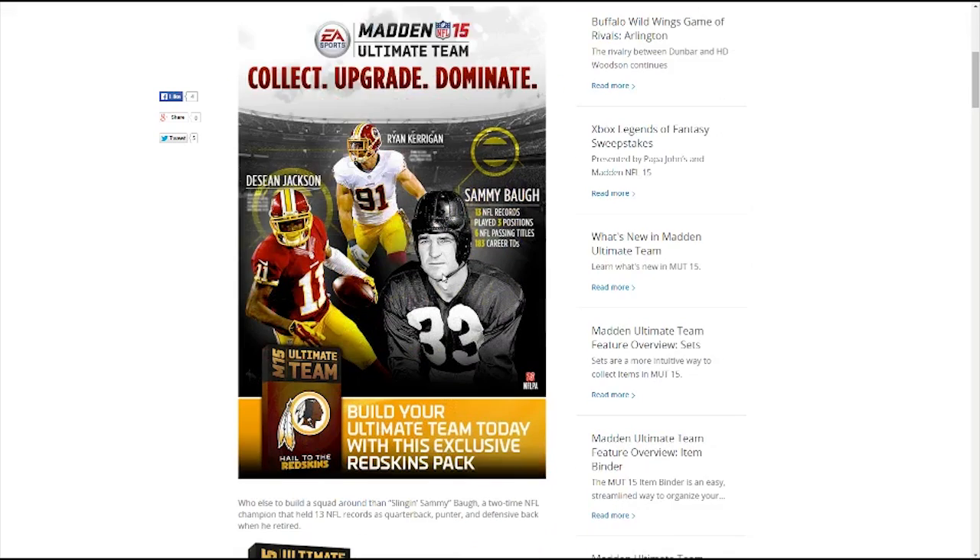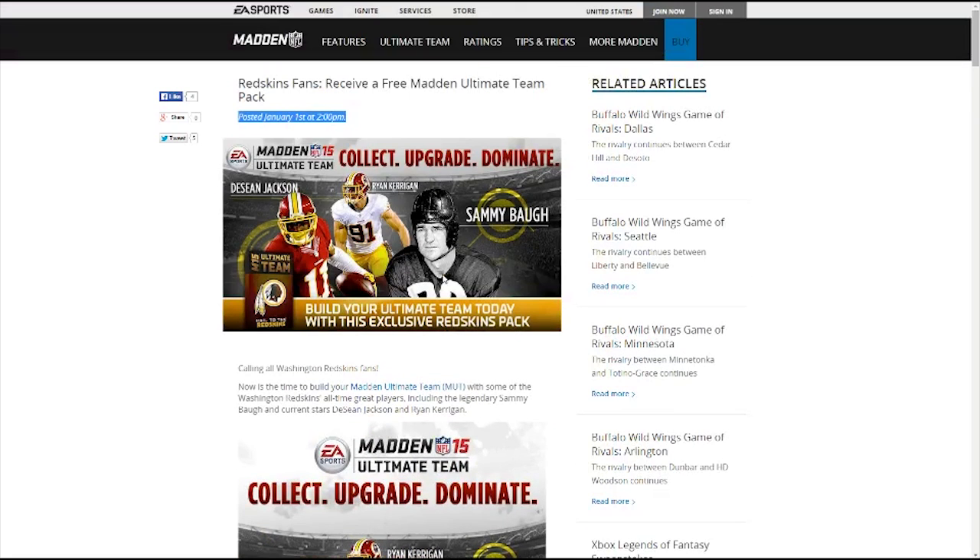The reason I say that is because all of the graphics and everything like that are from this year's Madden. And if you think about it, Madden 15 hadn't even started doing its branding until, what, at least like March or April, something like that, before they started doing any branding. So I don't think they would have had all these graphics pre-created in January. This does look to me to be an actually correct thing that was recently posted. And what it appears you're able to do is sign up to get a free pack. What you get in this free pack is a DeSean Jackson, a Ryan Kerrigan, and a Sammy Baugh.